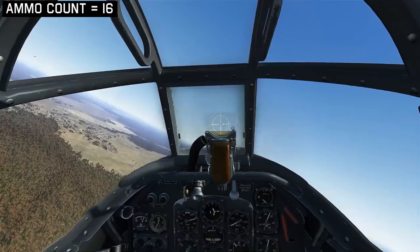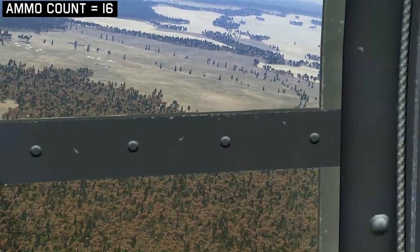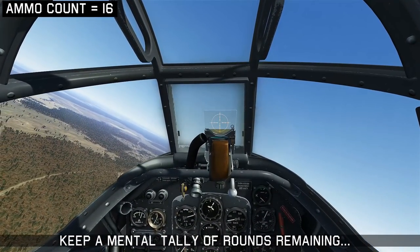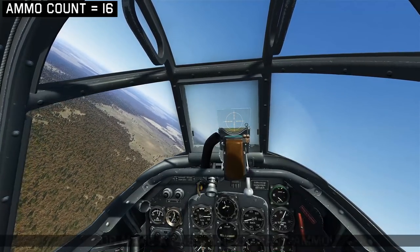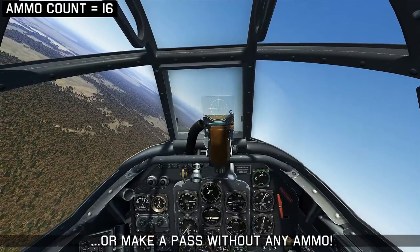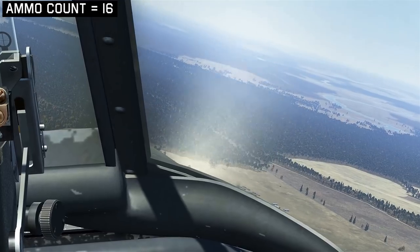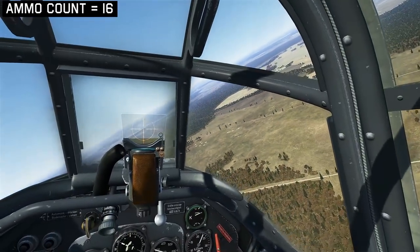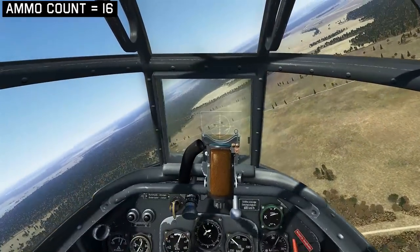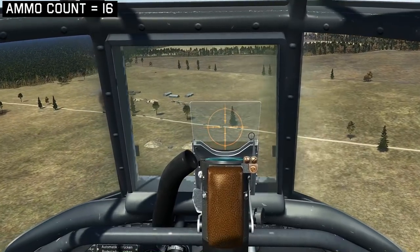As we swing around, we're going to zoom in and look at the convoy as well as how the 109s are doing. Notice there's an ammo count in the top left corner — this is something you should keep track of mentally, because it lets you know exactly what kind of targets you can take out, and you won't unnecessarily waste ammo on targets you're not going to destroy. Now we're a bit closer, we should have a better sight picture of the convoy. I'm going to choose one of those tanks up ahead. We're going to line ourselves up, roll it over and start diving towards it. Altitude and entry speed is good.